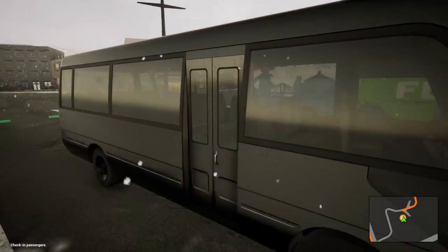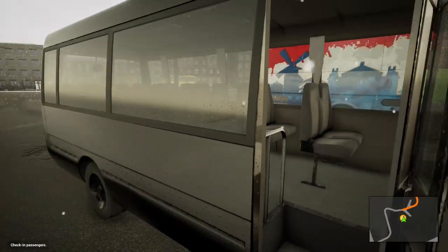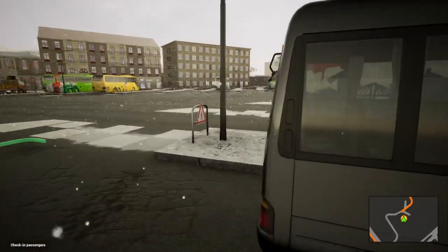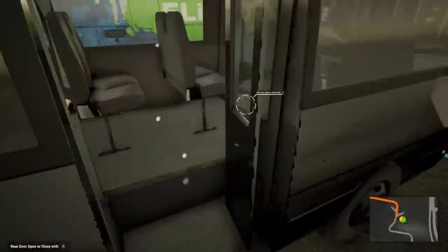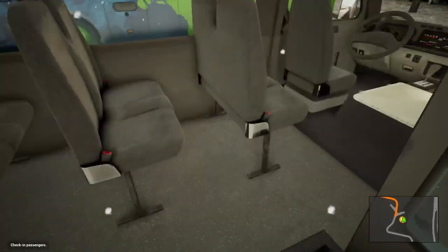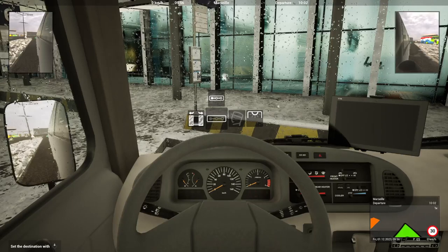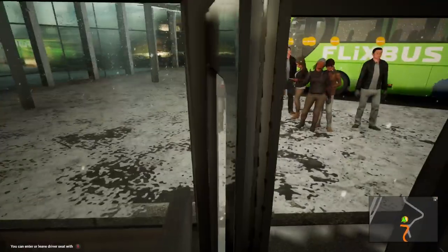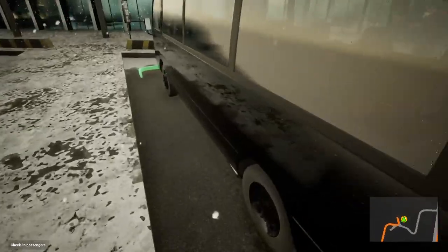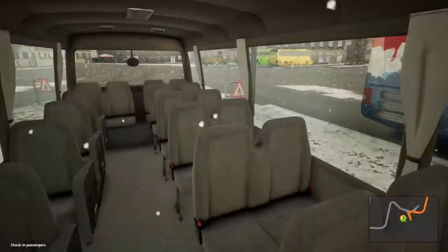So we're going to have a look inside it, open the doors. I've not even checked if there's a luggage compartment. Let's see if we have to turn on the electrics first. It's a little bit funny getting inside it, but let's have a look. Let's put the electrics on and get back out - sometimes that's how it works on the normal buses.